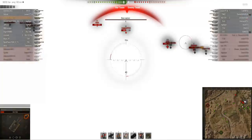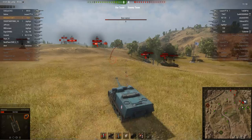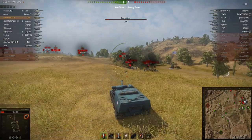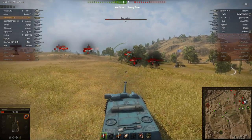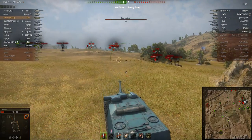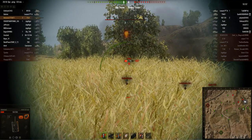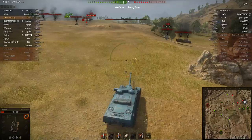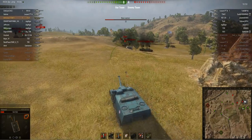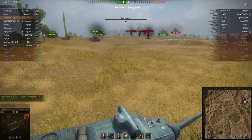I get a shot in on the Yak Tiger. However, the enemy Prototype A gets a shot into me, leaving me on very low health, so I have to play a bit more defensively now as one shot could basically kill me. Often people load HEAT ammo to make sure the shot penetrates if you've got a lot of armour.